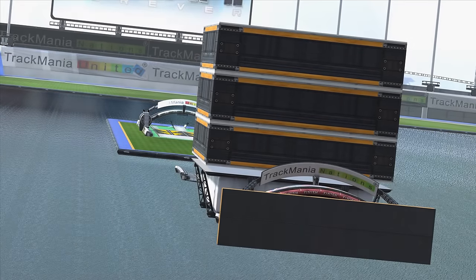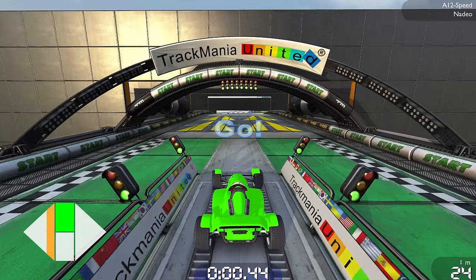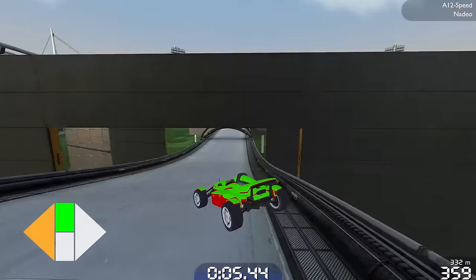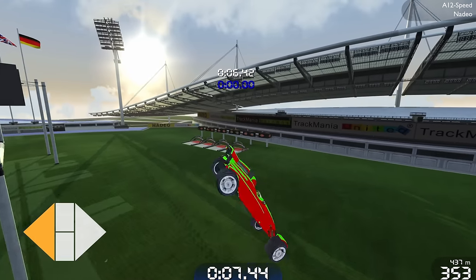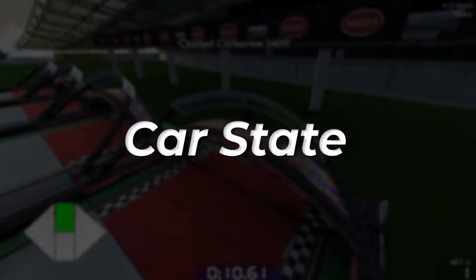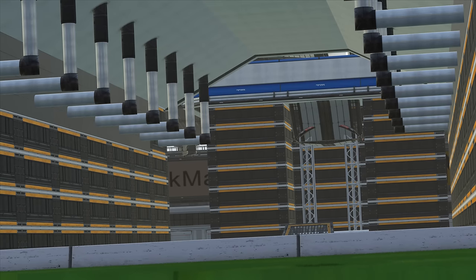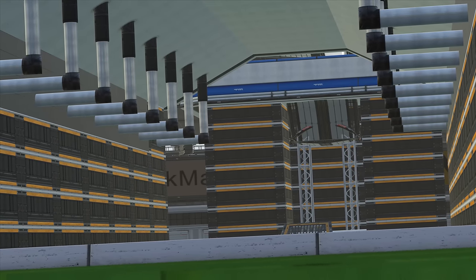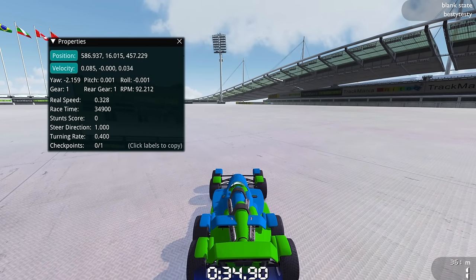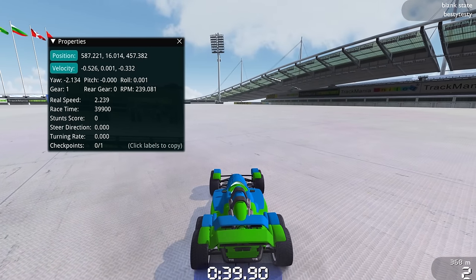To understand this story, you must first understand a few basic concepts of how Trackmania works. Trackmania is deterministic, meaning the exact same player inputs will result in the exact same outcome every time. This consistency is possible because the car's state remains the same. The car's state is determined by a few different values such as position, roll, pitch, and speed. Because of the precision of these values, it's virtually impossible to match any given car state without replicating the exact inputs from the original run.